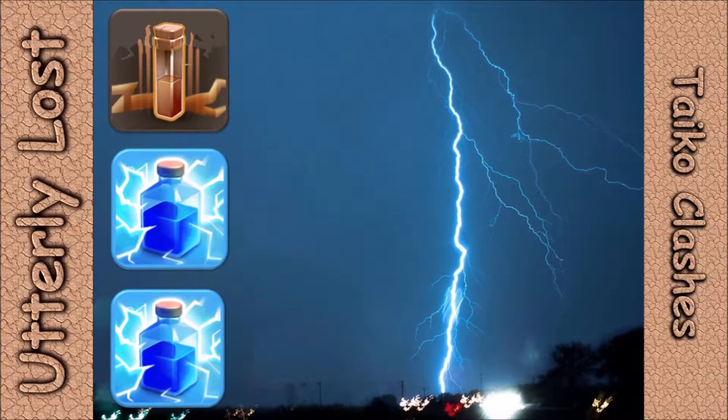Hey guys, just a quick video on Zapquake. My apologies to Queen for the thumbnail, but I couldn't resist myself. We all know that an earthquake spell and two lightning spells will take out an air defense — sometimes, but sometimes it doesn't. And that air defense with very little health shoots at your dragons or your loons or your hounds or whatever, until they finally take it out. And it does just as much damage as if it was at full health the whole time it's shooting at you.